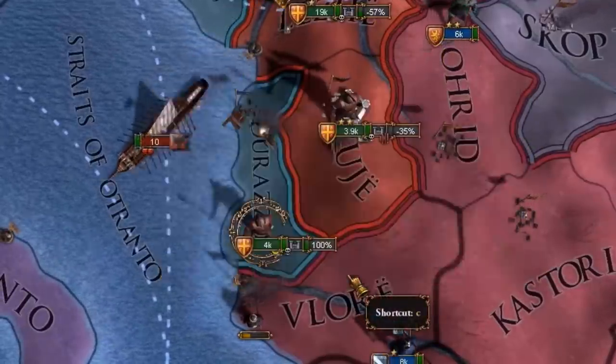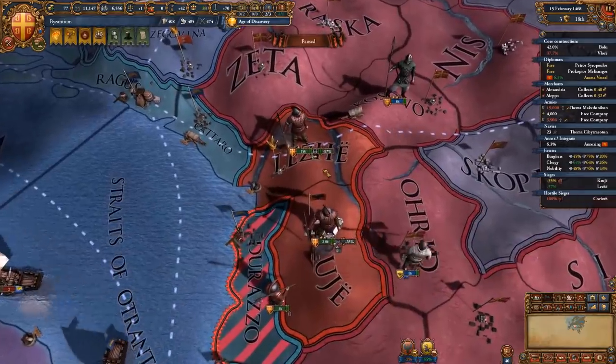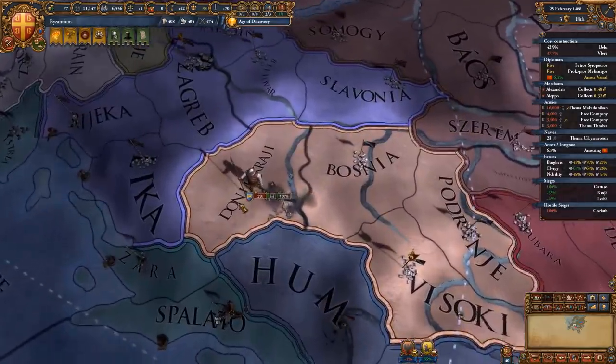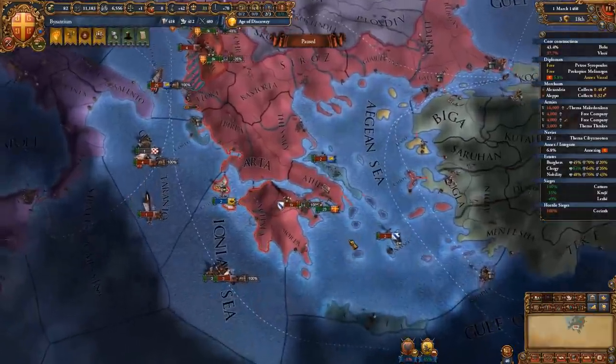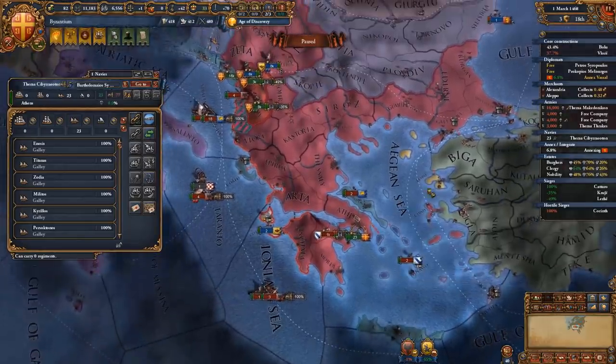We've got yearly corruption — good old Roman corruption is back in fashion. We need to be extra careful with the Venetians; they have a pretty big army and a strong fleet, so we're going to try and get fleet hegemony over the Aegean.